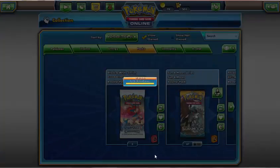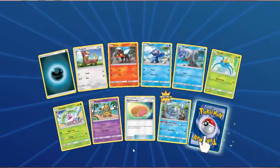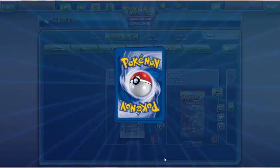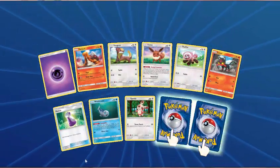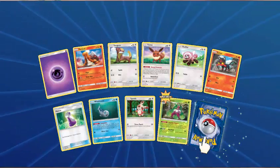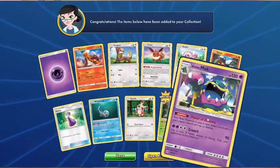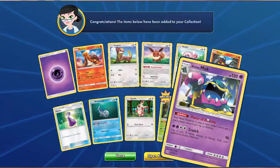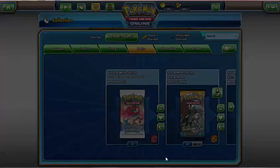Dark Energy, Yungoos, Litten, Popplio, Wingull, Surskit, Steenie, Hypno, Big Malasada — Reverse Araquanid. And Cosmoem. Next pack — Psychic Energy, Torkoal, Yungoos, Eevee, Stufful, Litten, Potion, Wishiwashi, Spinda — Reverse is Serperior. And Alolan Muk. Haven't really seen this before — this is going to be the Garbodor replacement. Also doesn't need a tool attached. Interesting. Lightning Energy, Fomantis, Alolan Grimer, Sandygast, Roggenrola, Cosmog, Trumbeak, Energy Retrieval, Corsola — Reverse is Kangaskhan.